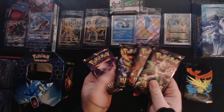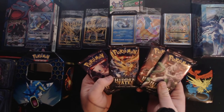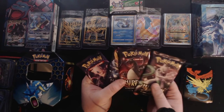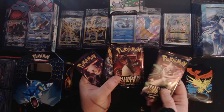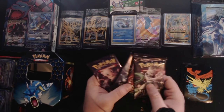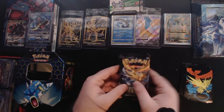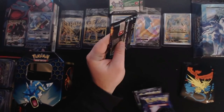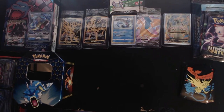We've got the Mew on the front, the Zapdos — oh it's all three of the legendary birds — the Zapdos, the Charizard (oh my lord, if we pull one of those I will absolutely die), and a Mew Too. We're going to save the Charizard pack for last. We'll start with the trifecta of legendary birds, get that out of the way. I'm going to open it a little closer to myself so I don't botch it.